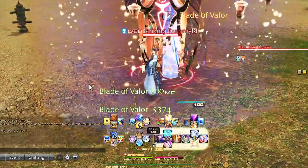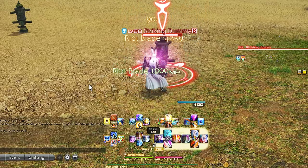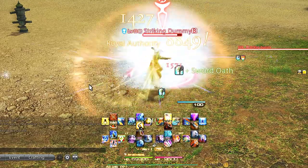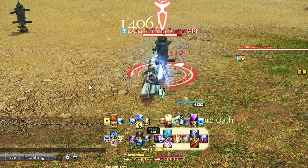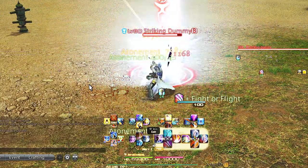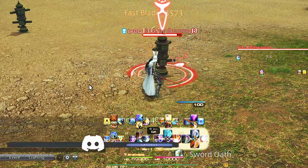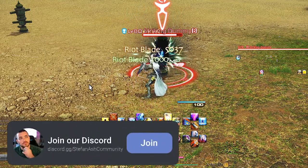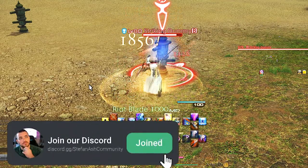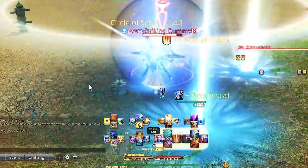If you notice I don't have shield bash on my cross hotbars — I don't really feel like it's necessary, as we do have low blow which is an OGCD and weaveable, and shield bash is not. There are only a few dungeons where you're actually using the stun. This also goes for the role ability shirk; I have never used this in casual content, so I don't believe it needs a space on my hotbar, especially as we run a little tight.